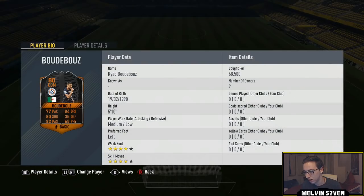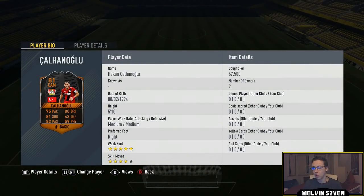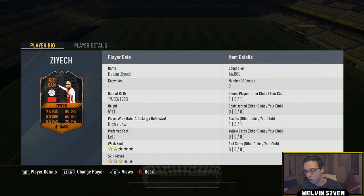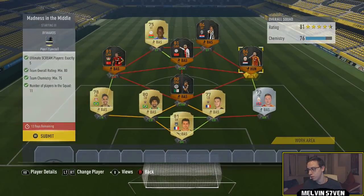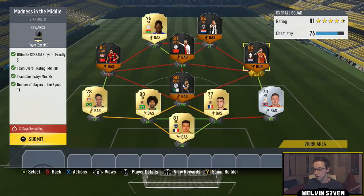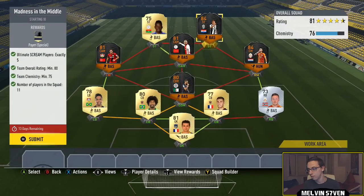The price I've paid minimum is like 60k. I paid 68,500 for the Buda Bose card, which was a CAM and I've converted him all the way down to CDM for chemistry purposes. Then we've got Chalan Ongu at 67,500. Then Ziyech at 66,000. Wesley Schneider — I accidentally put a Hunter chemistry style on him, so RIP 5k coins for that, which kind of makes up for the fact that I got him for 60k, and he's roughly selling for about 70k. Then we've got Mario Mandzukic at 62,500.